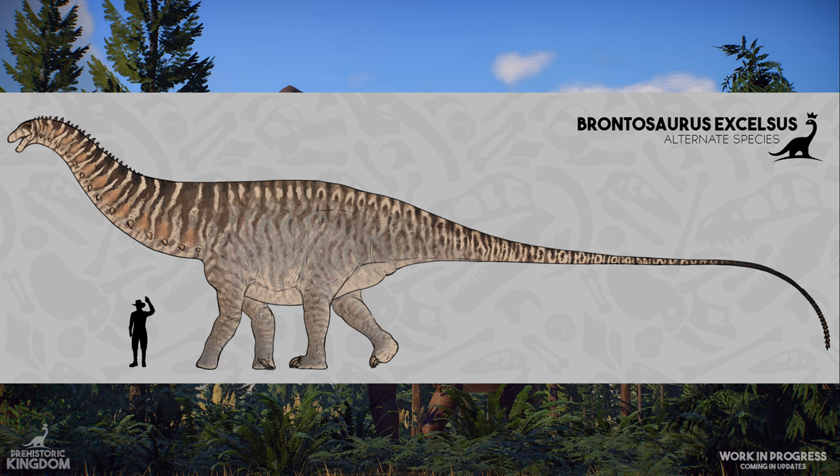Coming alongside Apatosaurus is an alternate species with a household name and much dubious fame. We hope you enjoy the concept art for what will eventually become the mighty thunder lizard, Brontosaurus, adorned with Brontosmash neck spikes and a cluster of lethal spines at the tip of its tail. I would love to see both Apatosaurus and Brontosaurus in-game moving around — these two look phenomenal, and Prehistoric Kingdom really knows how to sell an old fossil.